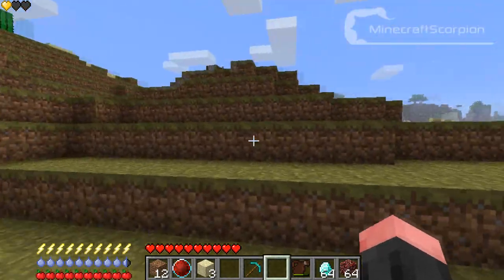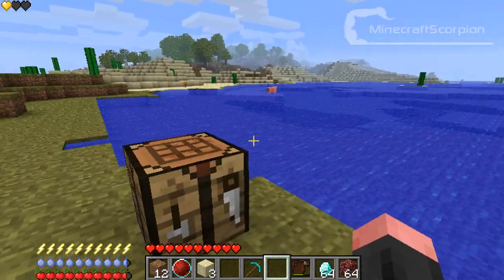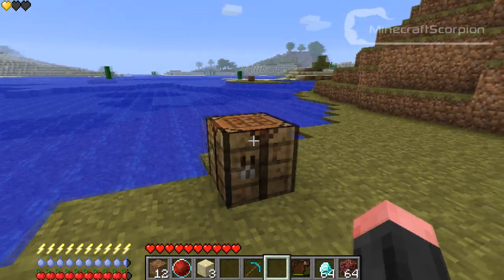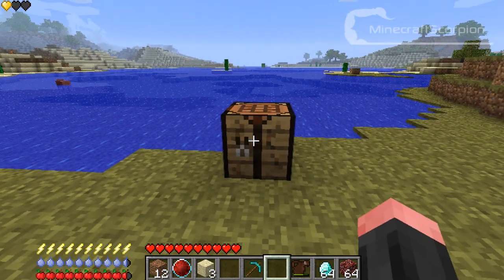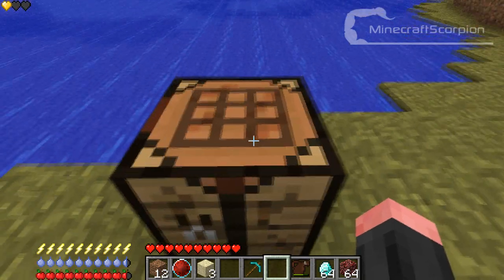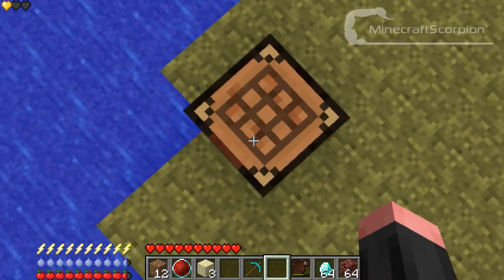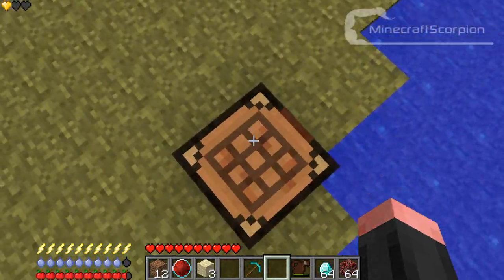Now for the 3 hearts in the left top corner — I've already lost 2 of them. Every time you die, 1 heart will go away. If all 3 hearts are gone, you die — your world will get locked and you're not able to get back on it, so it's game over. There's also a hardcore mode where after the first time you die, your world will just be deleted.